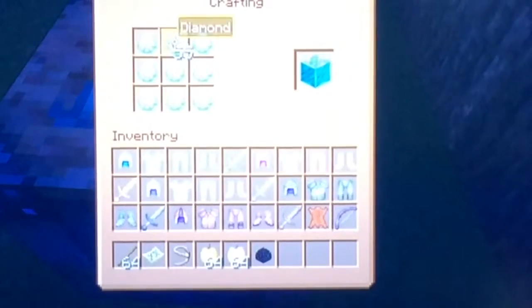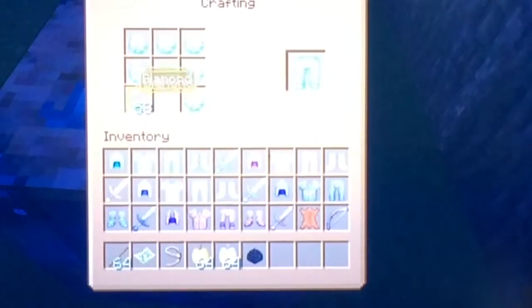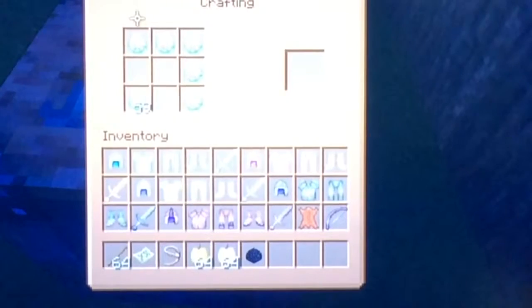Now the chestplate — there we go. By the way, if you take out these two diamonds it'll give us a diamond block. If you take out a different two, we'll get leggings. So yeah, that's basically how you craft armor and tools.